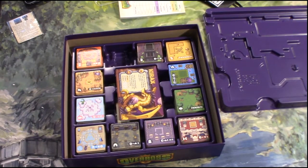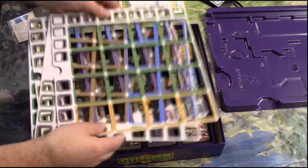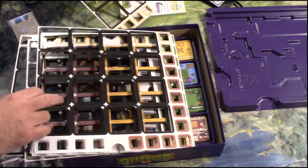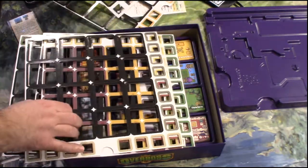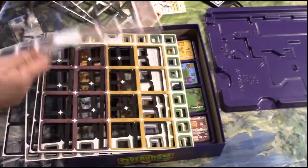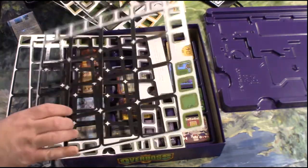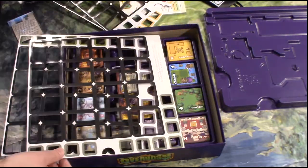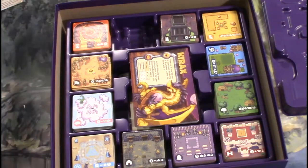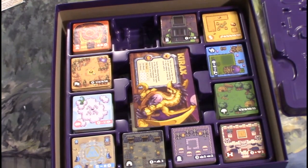As you can see, I got everything in the box. Some of the punch boards I had actually weren't cut very well and so they ripped. Some of the tiles — you can see where it snagged — and there were some others. So there are a few damaged tiles and chits, but I'm going to send those pictures in. Hopefully they'll make things right, because I don't want to be able to easily identify cards because they're damaged when I play the game.